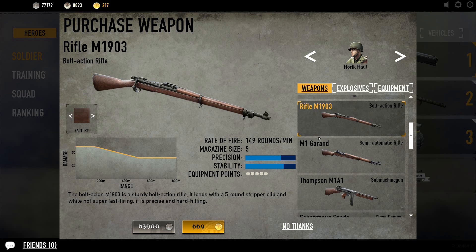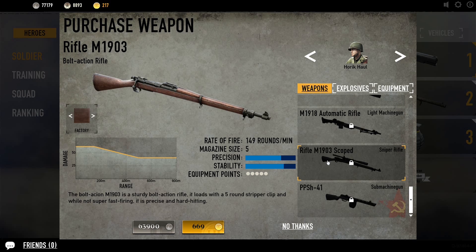In order to purchase the upgrade, you need to unlock the M1903 and then upgrade it and get to — I think we'll check in a minute — ribbon 11. Then you can scroll down and buy the scoped sniper rifle. Yeah, it requires the 11th grade of the bolt-action assault rifle ribbon, so quite a ways up there.